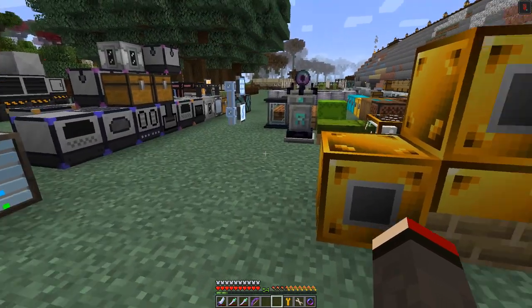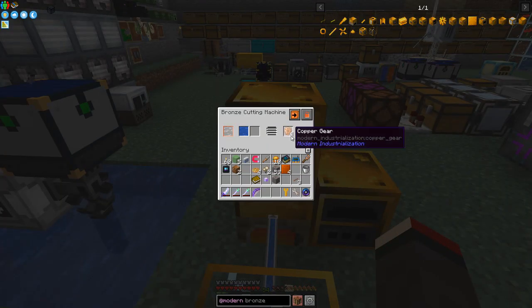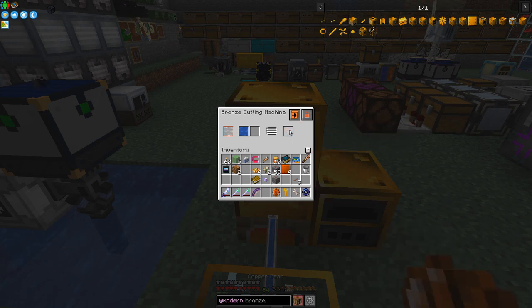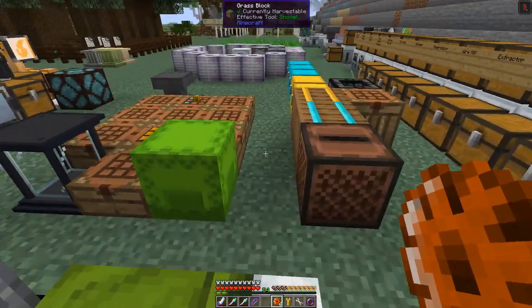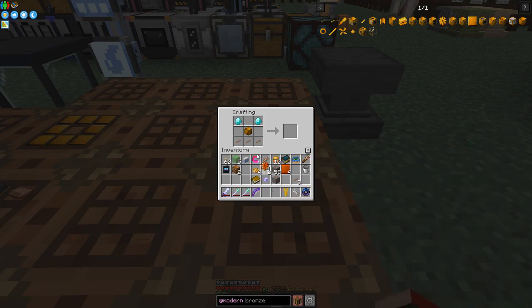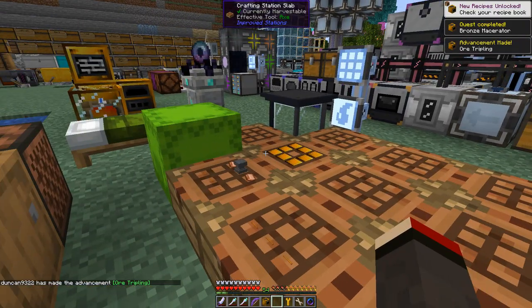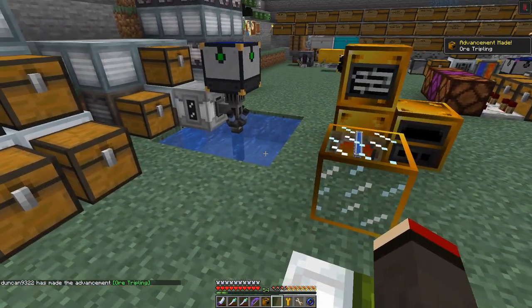I'll get these out of here first because we want to make the macerator. You can see how useful the cutting machine is. For the bronze macerator we need three copper gears like that, and then we have our bronze macerator. The bronze macerator will give us ore tripling. Let's go and put this down as well.